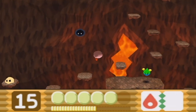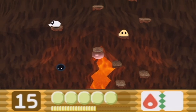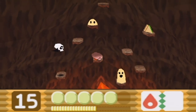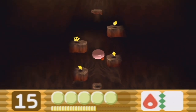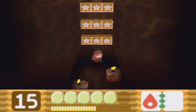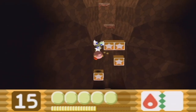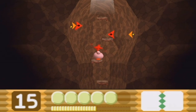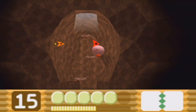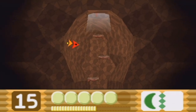Keep moving — the lava rises pretty quickly in this room. Don't worry about having any special abilities; all you gotta do is jump. Keep jumping! These blocks can be destroyed by jumping against them. Be aware that if you destroy all three of those blocks by accident, you'll need an ability to destroy the rest.